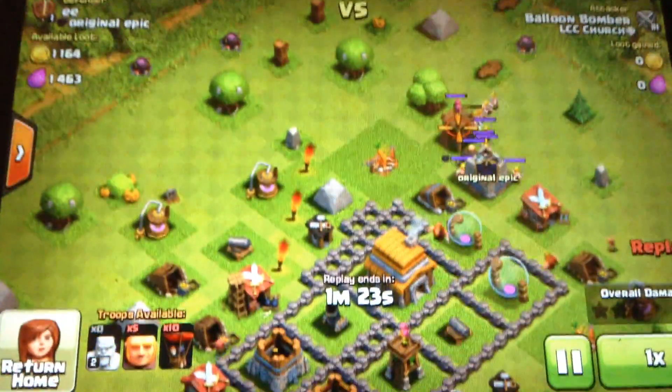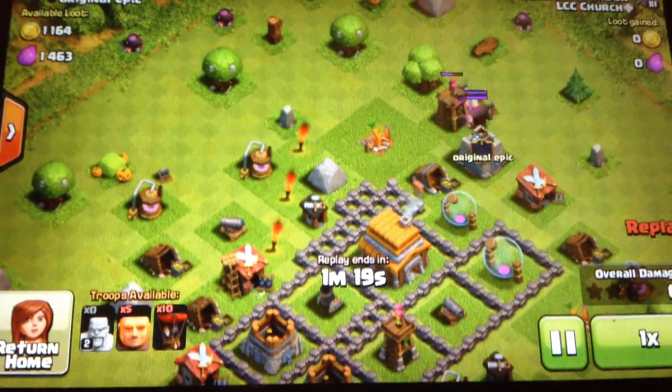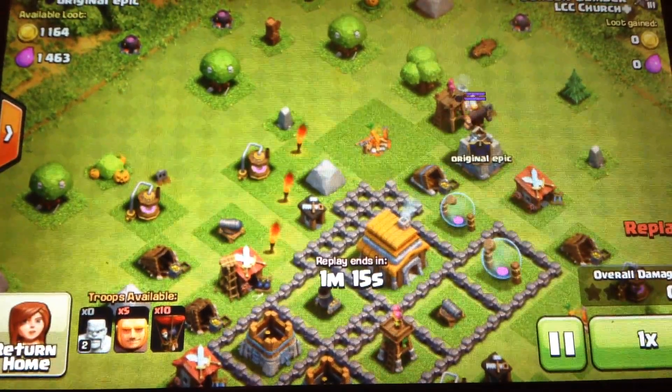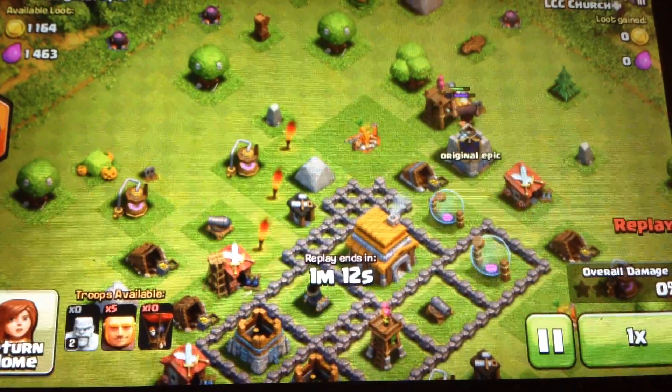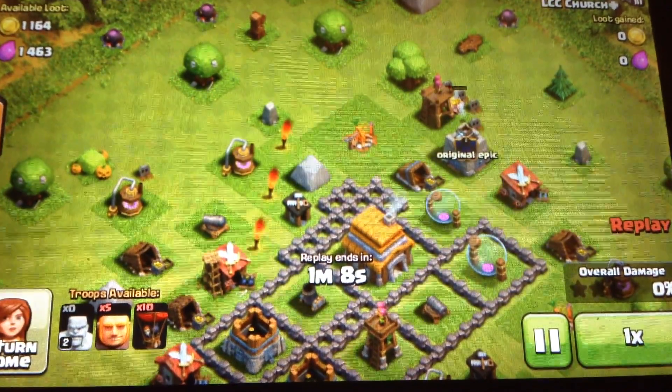Someone tries to attack at the top, then my reinforcement troops from my clan castle come and start destroying them. But my clan castle troops die.